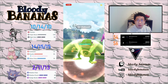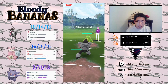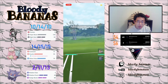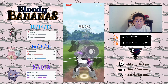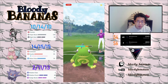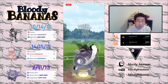Here we have Obstagoon versus a Politoed. Very neutral matchup. Politoed XL is an absolute beast — it's very tanky, and it gets to those Weather Balls super super fast, just like Great League. It's like playing Great League all over again. That's pretty much how I feel about Ultra League Premier Cup at the moment, because we do see a lot of XL Pokémon that we see in Great League as well.